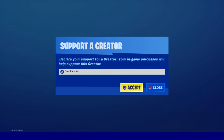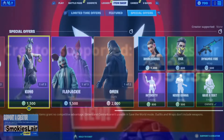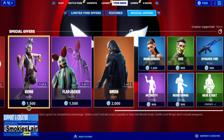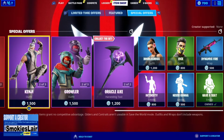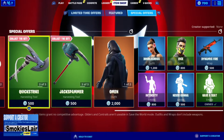Remember guys to enter code smokey's lair into the creator code spot in the Fortnite item shop to help the stream grow. Good evening ladies and gentlemen, boys and girls, and welcome to Smokey's Lair. We're getting on with another Fortnite item shop on April 4th, 2020. I hope you guys are having a great night tonight, let's get right into it.